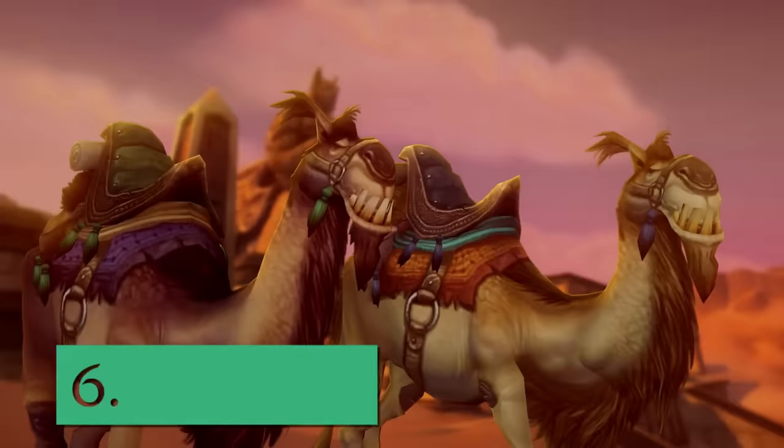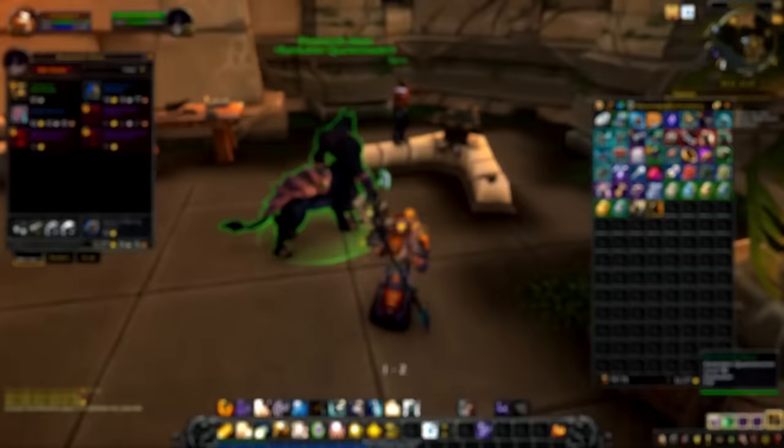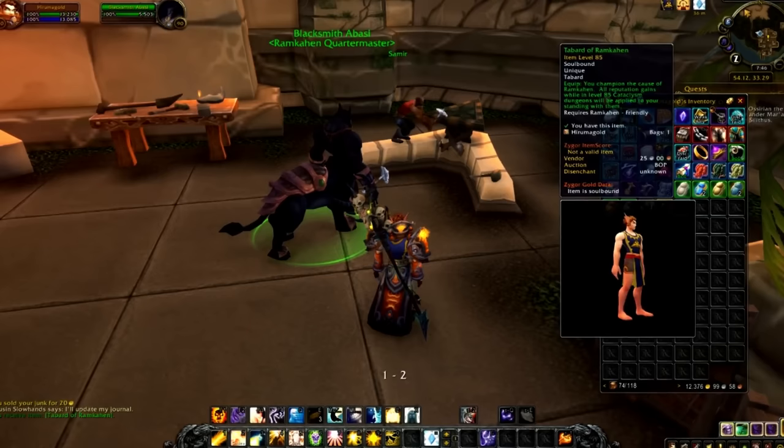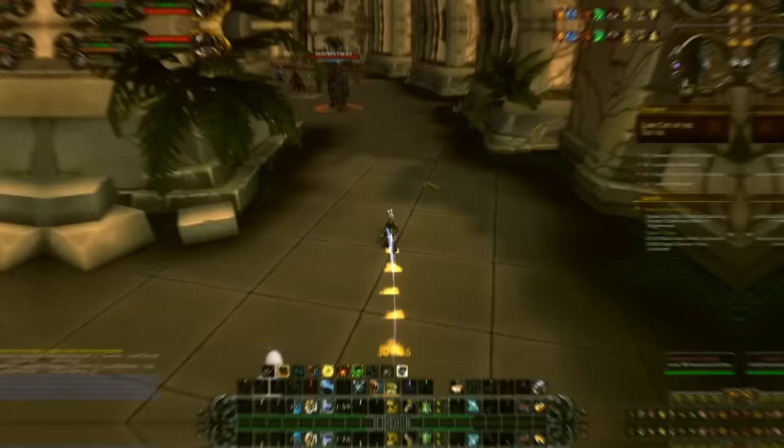Number 6: the Riding Camels. These are two camel mounts that can be obtained for 100 gold each when hitting Exalted reputation with the Ramkahen. What makes these mounts especially easy to obtain is that you can simply buy a tabard from the Quartermaster once you hit Friendly, then go run and spam Cataclysm Dungeons. With a tabard, all kills in Cataclysm Dungeons grant rep to the Ramkahen.